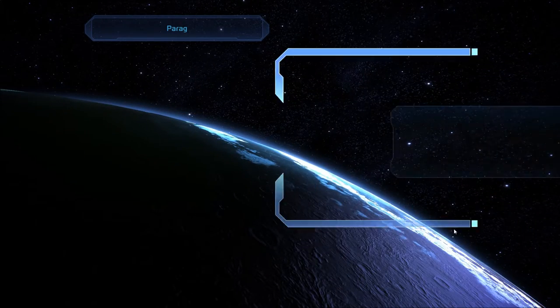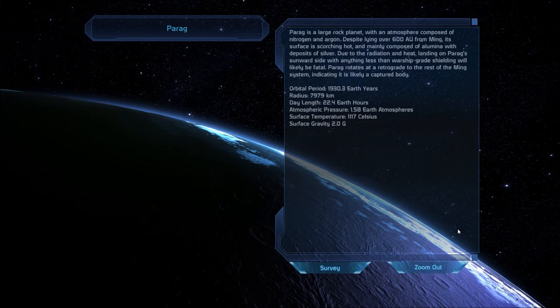Parag is a large rock planet with an atmosphere composed of nitrogen and argon. Despite lying over 600 AU from Ming, its surface is scorching hot and mainly composed of alumina with deposits of silver. Due to the radiation and heat, landing on Parag's sunward side with anything less than warship-grade shielding will likely be fatal. Parag rotates retrograde to the rest of the Ming system, indicating it is likely a captured body.